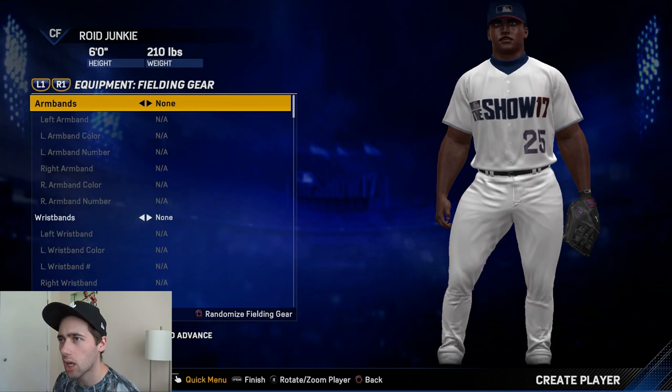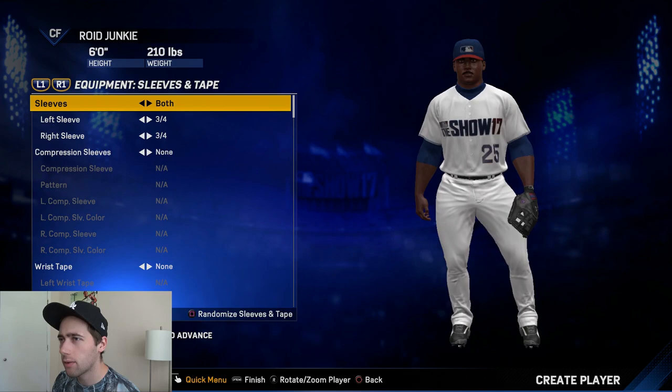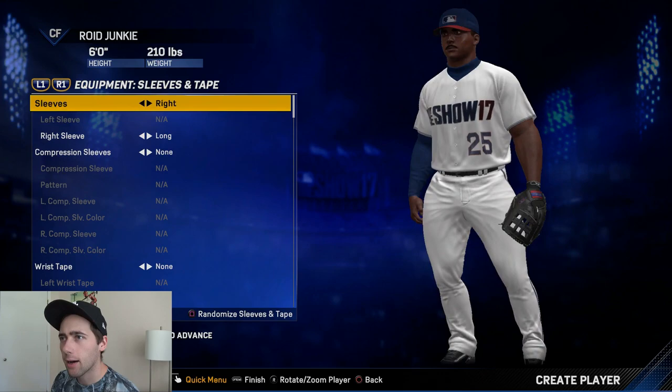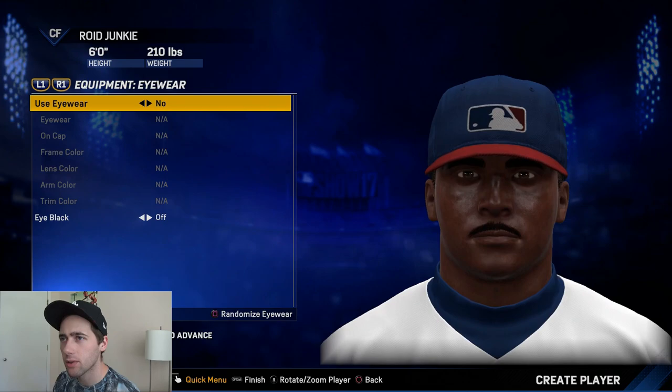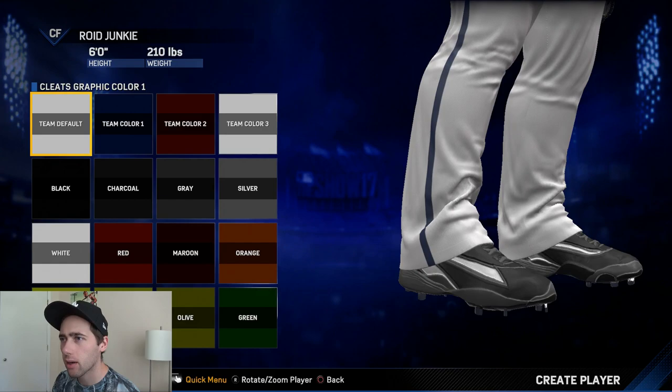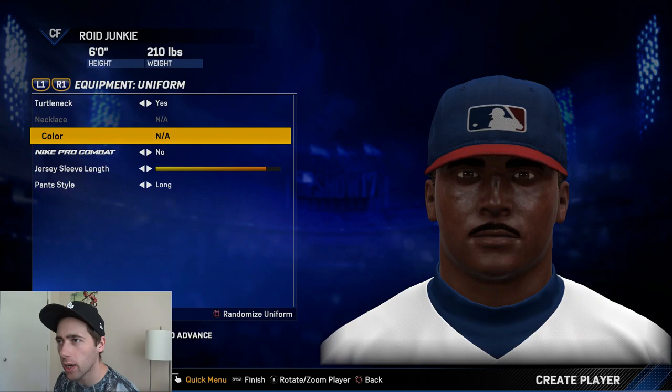Adding a chin guard. No wrist tape, no arm bands. I might as well go long sleeve since I have a turtleneck — but no wrist tape with long sleeves. Going with both long sleeves, no eyewear, and skipping the eye black. I don't even care much about the cleats.